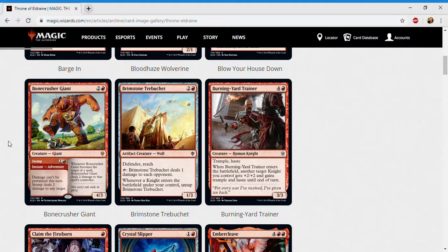Next up is Brimstone Trebuchet — two and a red for an artifact creature wall at common. It's a one-three with defender and reach. Tap: it deals one damage to each opponent, and whenever a knight enters the battlefield under your control, untap Brimstone Trebuchet. You really want this in the knight deck — it pings for five, six, or seven damage a game, plus you're attacking with your knights. It blocks decently, has reach and three toughness, which stops a lot of faeries. I give it a C plus.